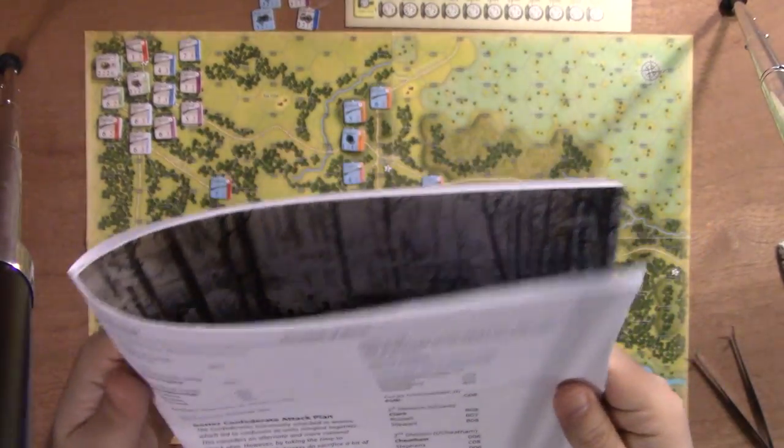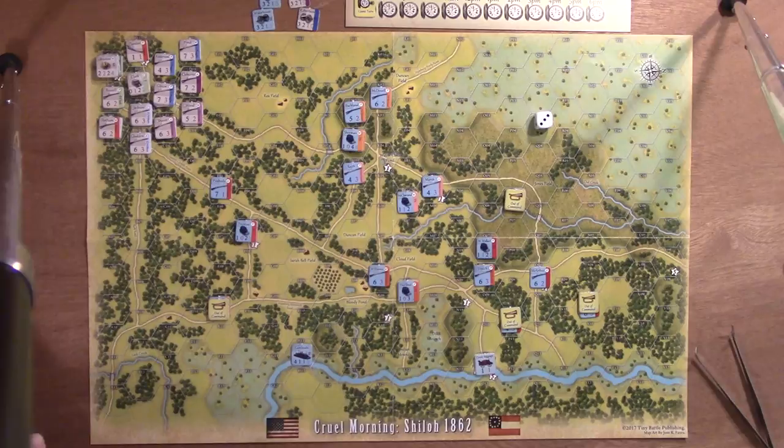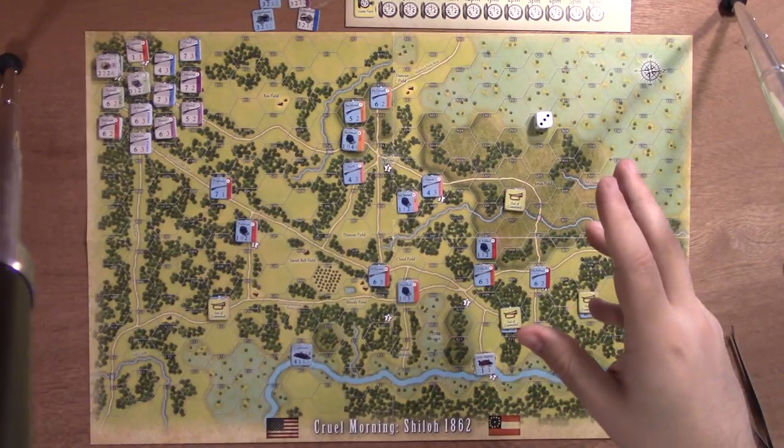That's a balance to the fact that Confederate troops come in organized and there are more of them. The Confederates get some reinforcements too, but they're actually labeled as reinforcements. Looking at page 13, it does say Confederate reinforcements. When I played, I played the reinforcement rule: you roll a die, and on a 4 or greater they arrive as scheduled, on a 2 or 3 it's delayed one turn, and on a 1 they arrive two turns in the future.